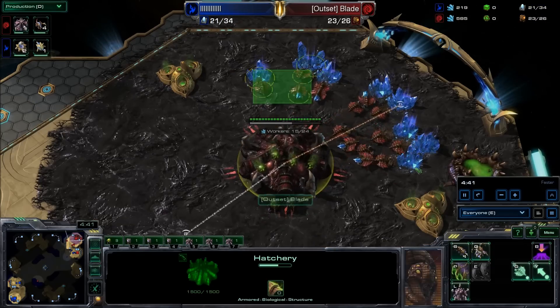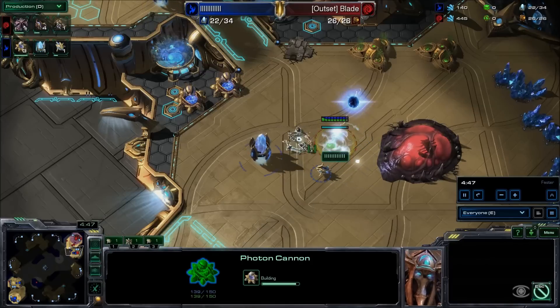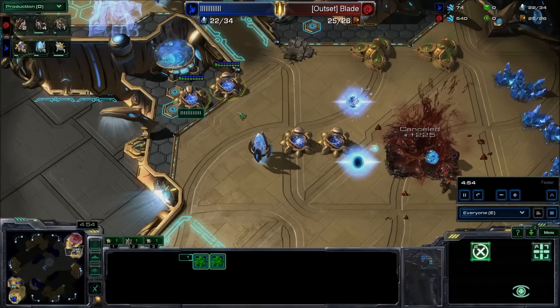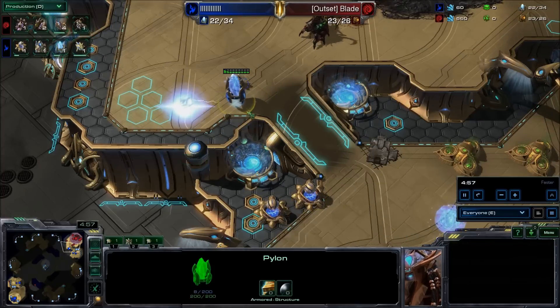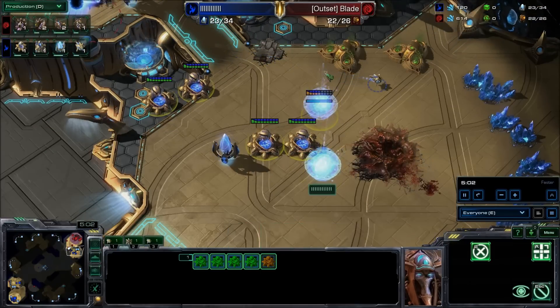You'll see me throw double gas down soon. What I like to do is just keep making queens. I didn't think he'd actually commit this hard, but he does. I'm going to double gas — I should have gassed sooner. You want to gas probably as soon as you see him, especially when he starts committing like this. That's four cannons right there. That's a lot of cannons. And he actually looks like five — again, that's a lot of cannons.